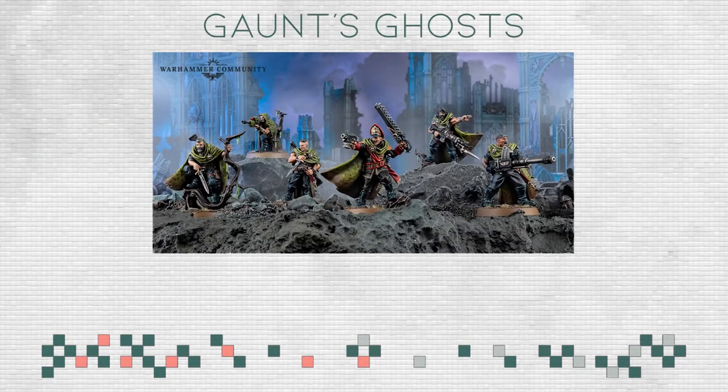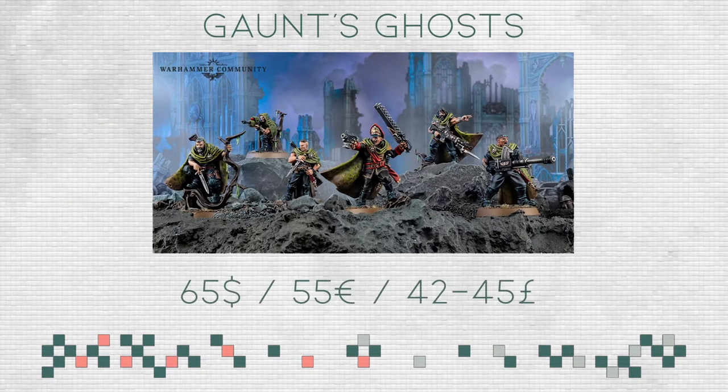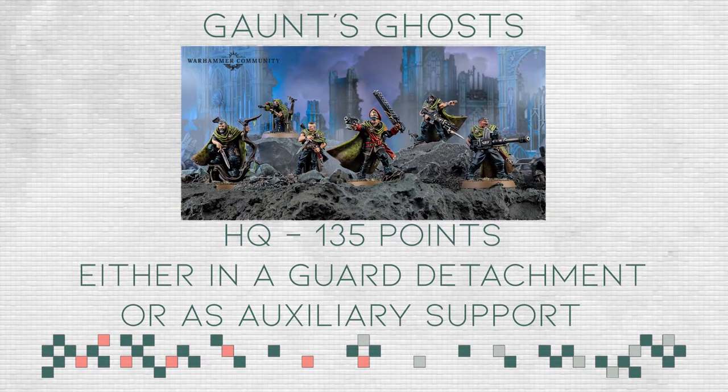First up we are talking about Gaunt's Ghosts and their price. It is confirmed that they will be costing $65 or 55 euros, which is more or less 42 to 45 pounds, and that's quite a lot for the number of models you are getting. You are getting Ibram Gaunt and five additional models.